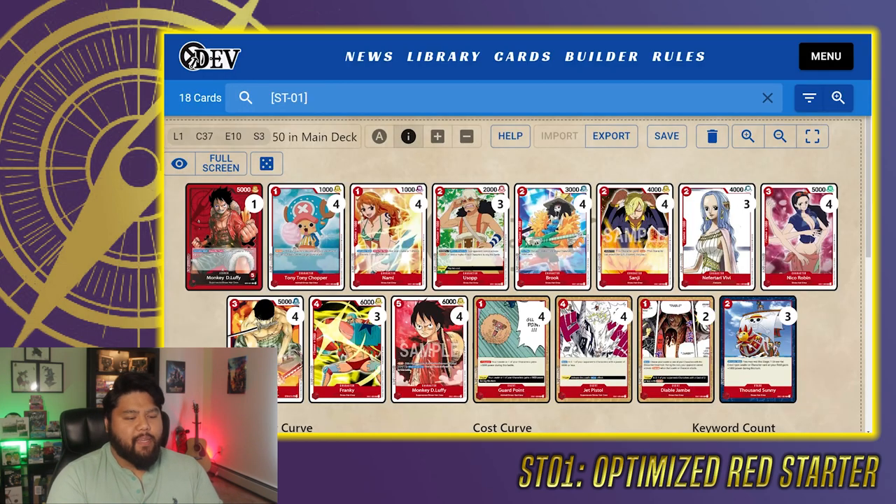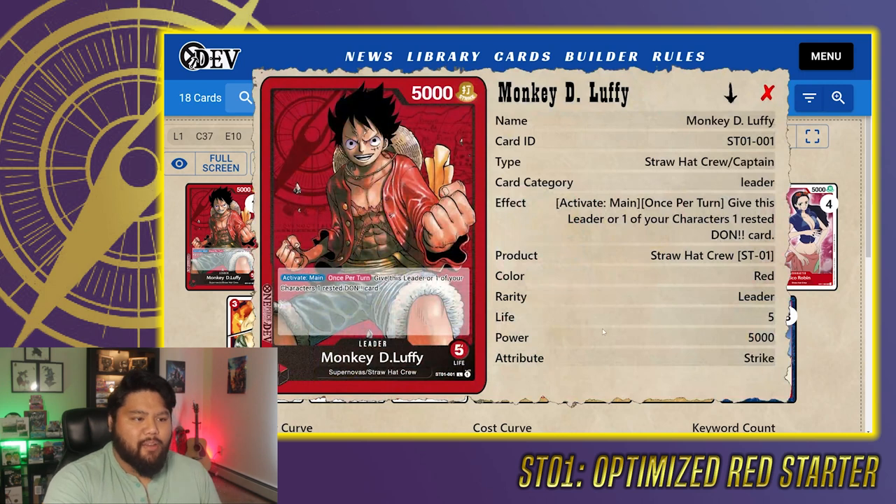Here we are at the ratios. Starting us off with our leader, this is Leader Monkey D. Luffy — five life, 5,000 power, Straw Hat Crew slash Captain. Effect is Activate Main once per turn: give this leader or one of your characters one Rested Don. The whole strategy of the red starter deck is to play your cards, rest your Don in order to play them, but you have additional abilities that give Rested Don onto character cards. This is important because normally you can't do that. That's why I'm okay with having a few 4,000 power cards, because they get powered up pretty easily.